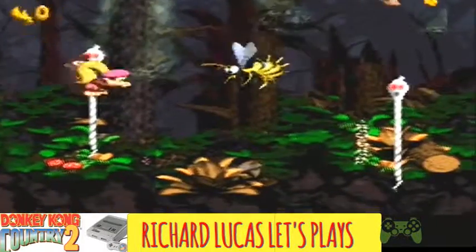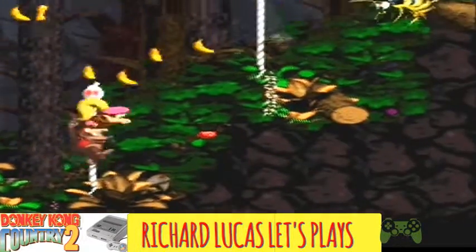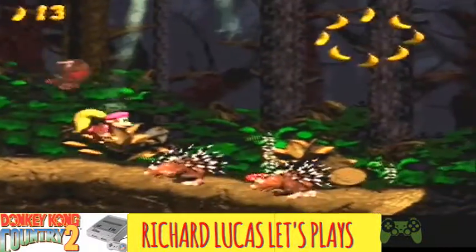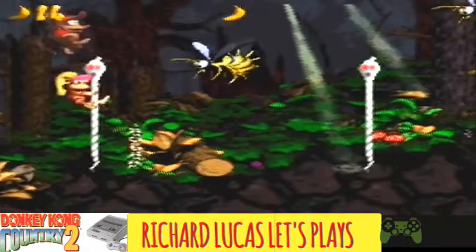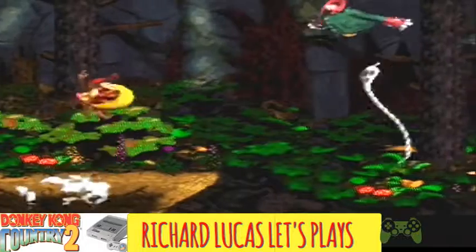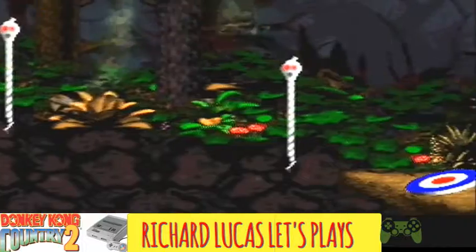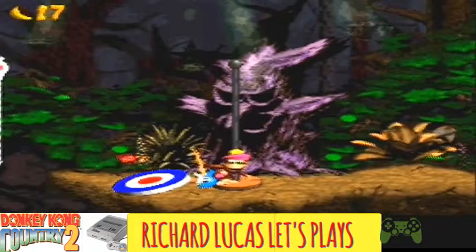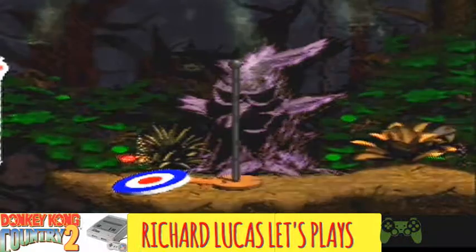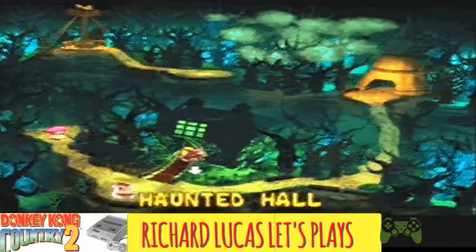We've just got to worry about finishing the level now. Get out of the way of those TNT things - pain in the behind. Ghost rope - nice. That should be everything on the level now. Haunted Hall next. I'm trying to get through this as expediently as I can - I don't want to linger. All I want to really worry about is finding Wrinkly Kong and getting through these bonus rooms.